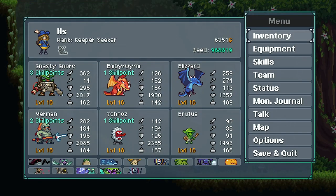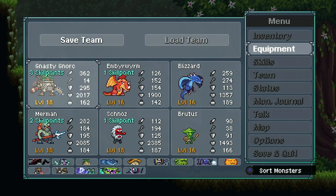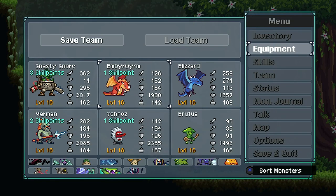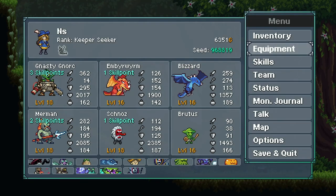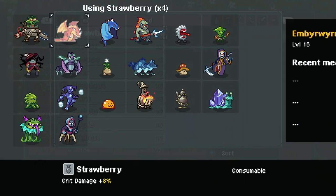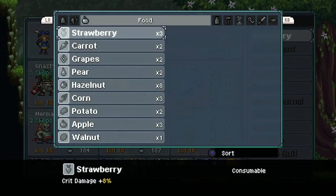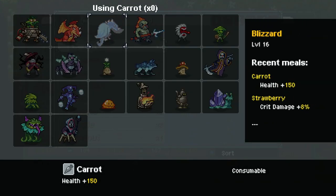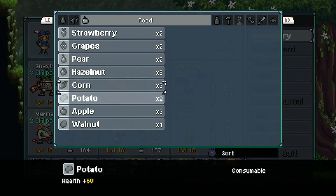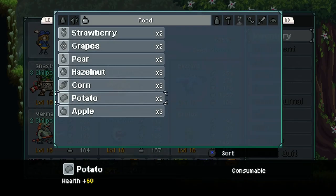So in the last episode, we got some dragons. We gave them the items and I think we gave them... did we give them food? No, we didn't give them food. So we can give crit damage to this guy — actually, we'll give crit damage to both of them. I'll give them each some health and I guess just some defense. You can also have some more health, I guess, for the time being until we get better items.